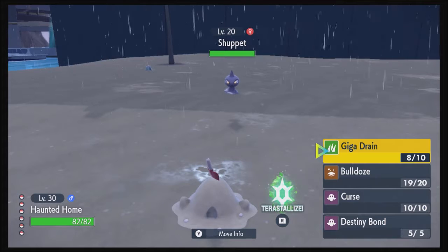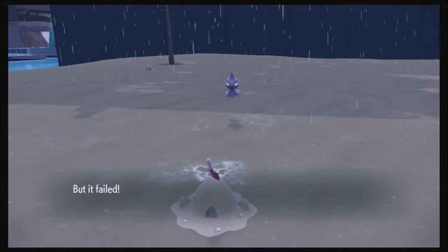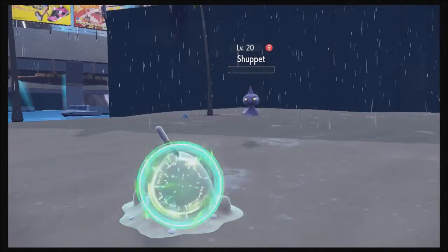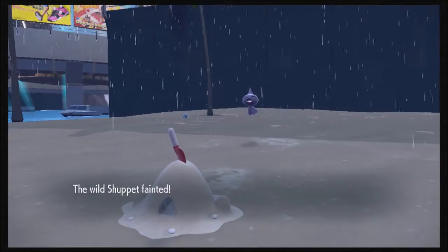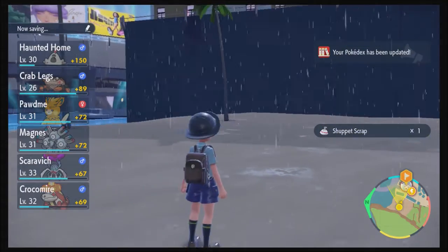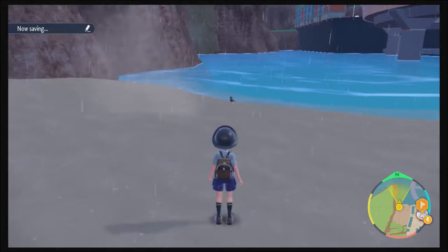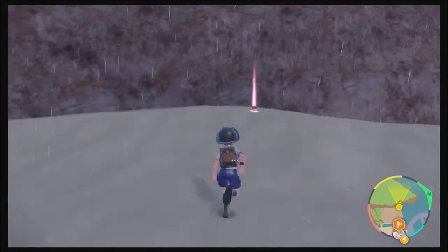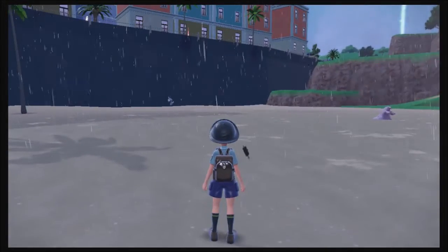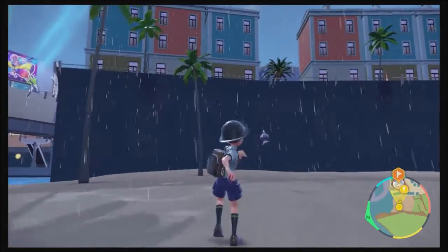It's time to deal with a Shuppet. I think I'll Giga Drain it — oh, it used Spite! That did a bit too much damage. I'll grab these three Great Balls. Actually, come to think of it, I'm going to switch over to Crab Legs to catch this Shuppet.